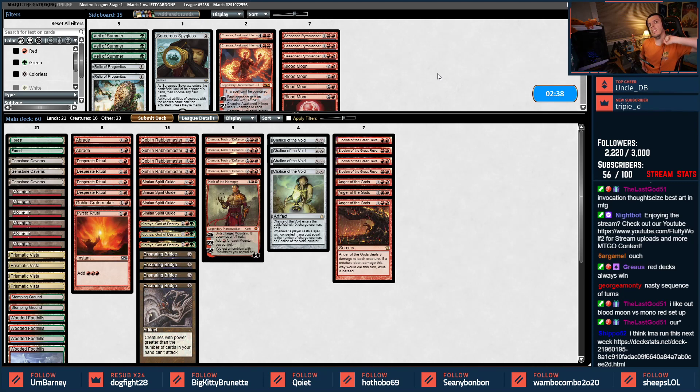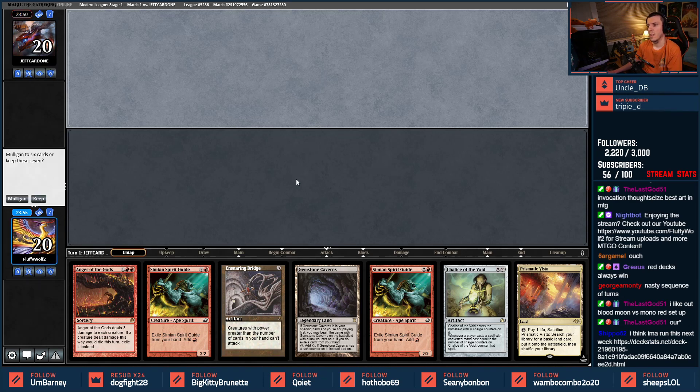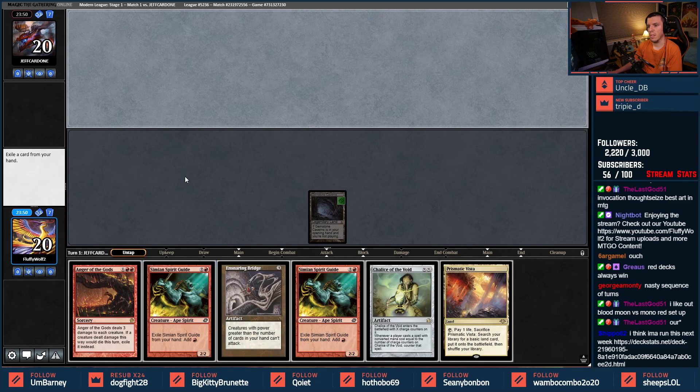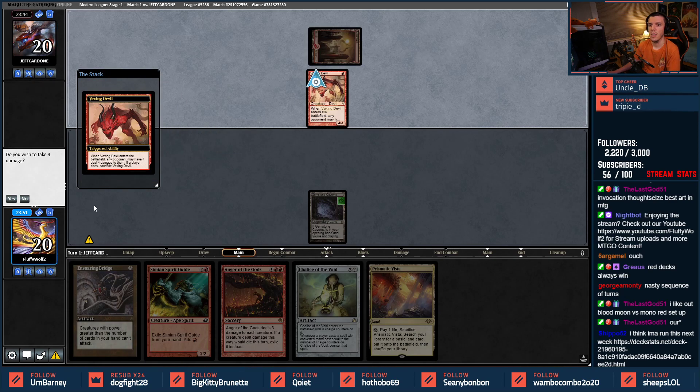We can run Bridge although I don't always recommend it, but we can because we have God of Destiny — it could eat the graveyard and save us so much time. We'll get rid of a Simian Spirit Guide here. We can Chalice on one pretty quickly, we can Anger behind that, we have the Bridge.